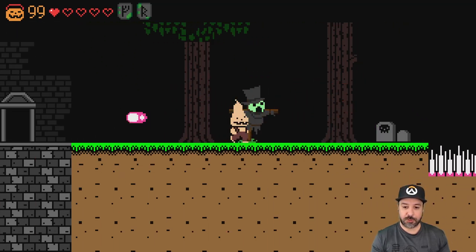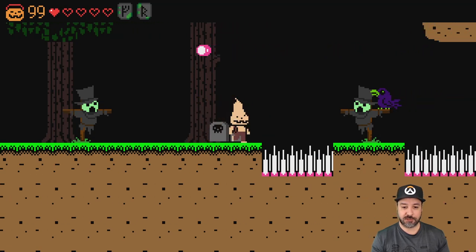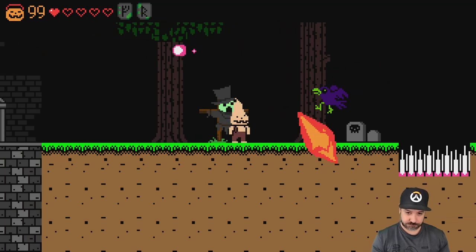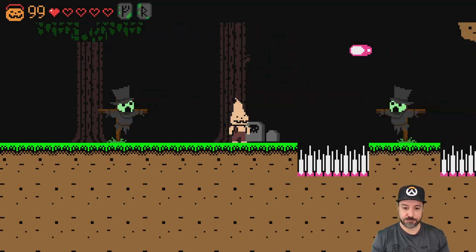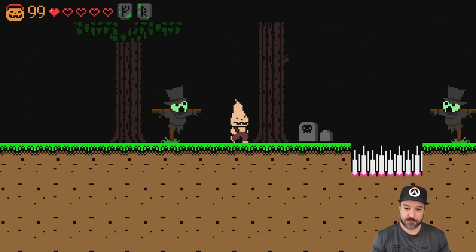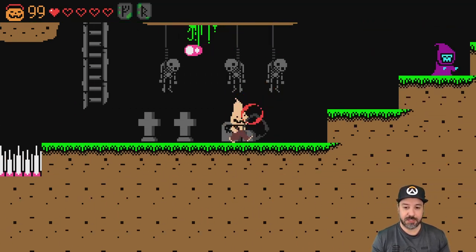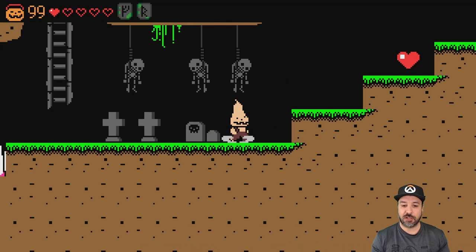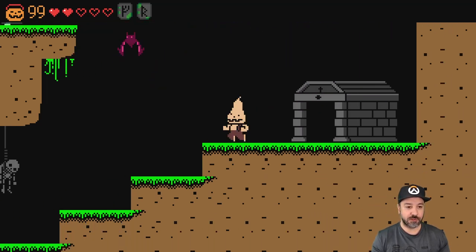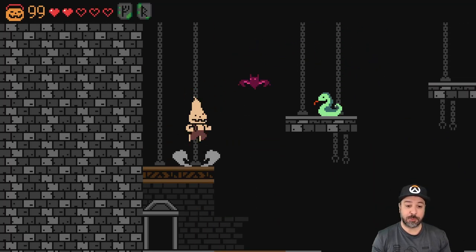Those spikes are instant death - there are instant death obstacles in the game, so memorization is important. We got a heart and we're starting to refill our meter a bit. On to the next part of the stage.